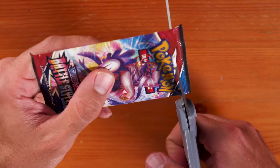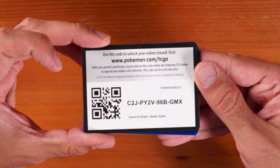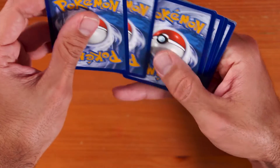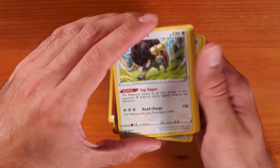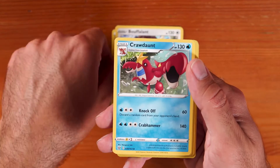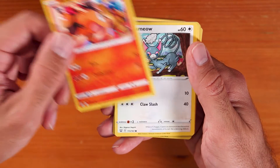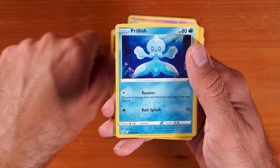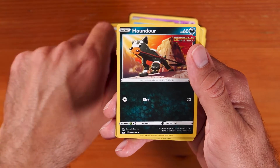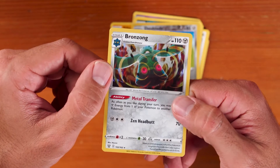Okay folks, last one. Pack eight: Fighting Energy, Bouffalant, Crawdunt, Grumpig, Tepig, Meowth, Silicobra, Frillish, Houndour, Doublade, and Bronzong. So that's not bad, that's pretty cool.